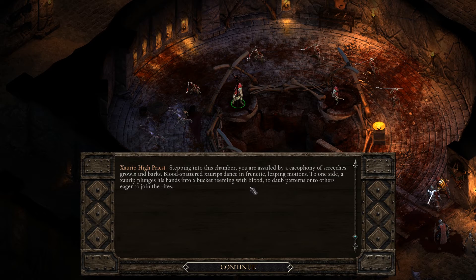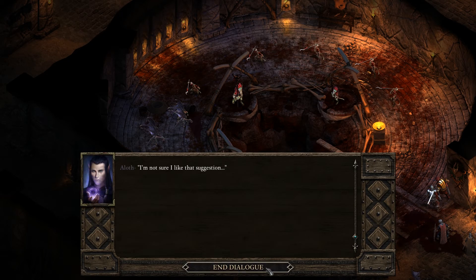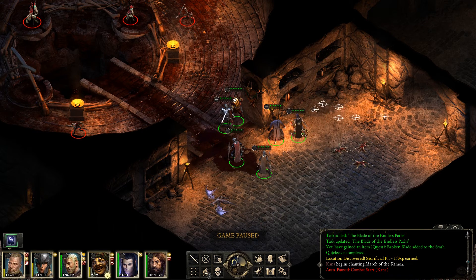Stepping into this chamber, you are assailed by a cacophony of screeches, growls and barks. Bloodspatter Saurabs stand in frantic, leaping motions. To one side, a Saurab plunges his hands into a bucket teeming with blood, smearing patterns onto others eager to join the rites. At the far end of the room, one Saurab wearing the long skull of a young drake and vibrant feathers shakes a staff towards the gathered Saurabs, screeching and clicking.